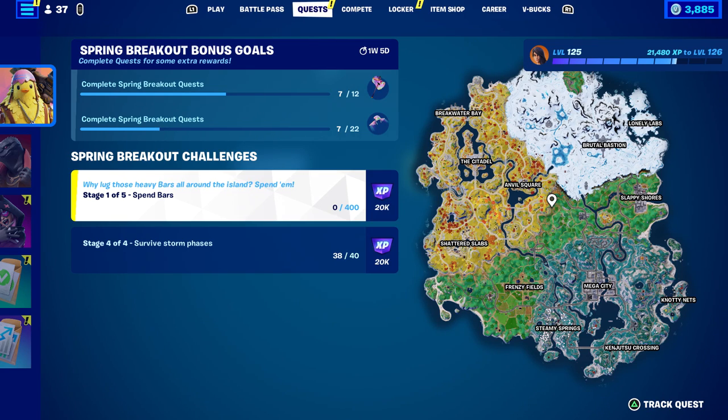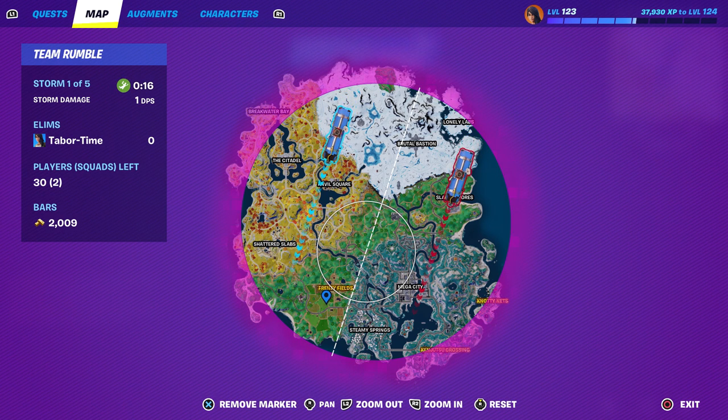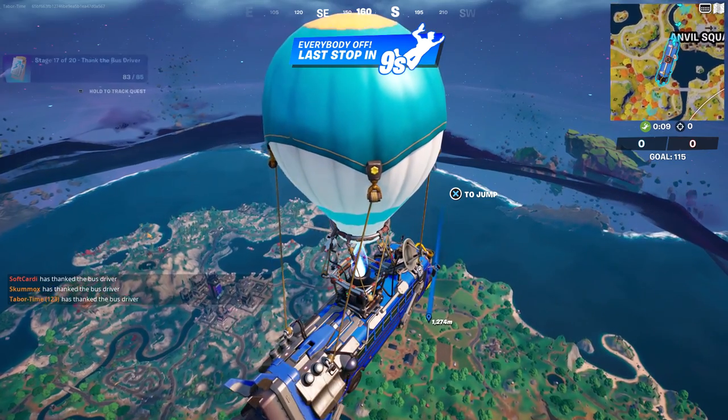Let me show you the gather laid eggs challenge first — this one's really fun. I normally find chickens around Breakwater Bay, but Frenzy Fields should have a few. Let's land there since we want to be in the circle so our chicken doesn't die.